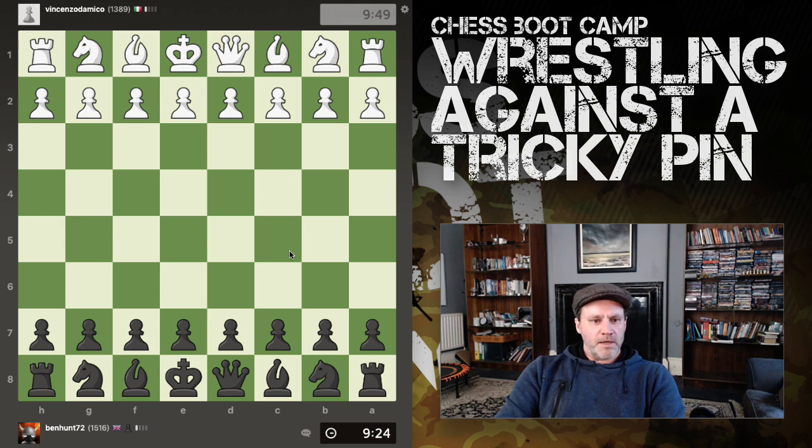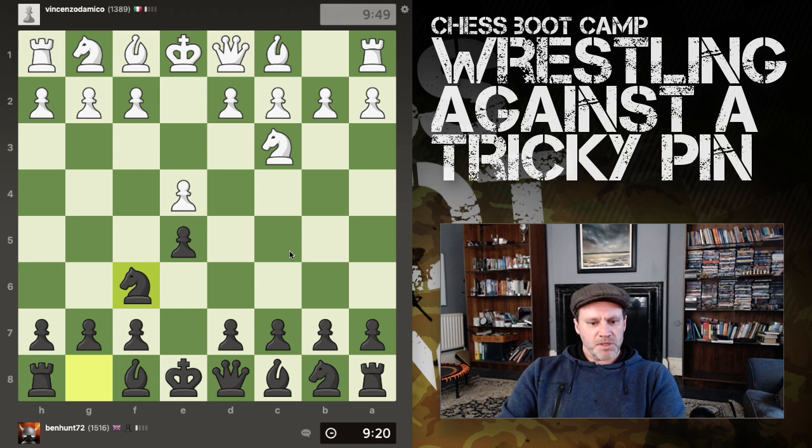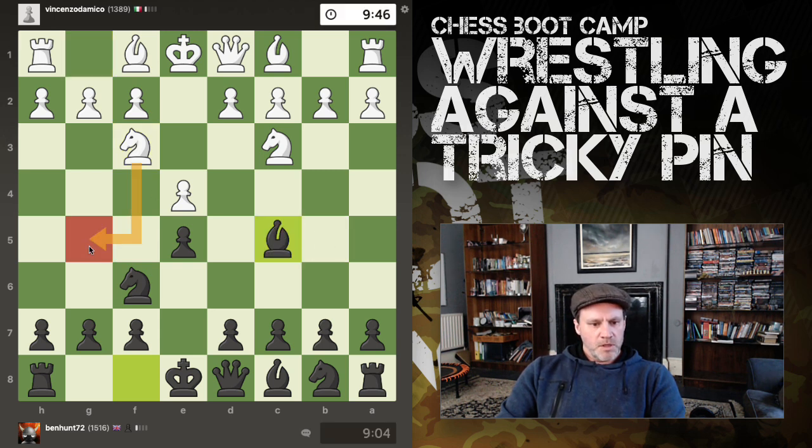Hello everyone. I've got a 10-minuter on the board and we have the Vienna. I'm just a bit slow starting to record here and opponent has played the three knights. Okay, so now we've transposed - this is no longer the Vienna game, it's got three knights out. I'm not too familiar with this, so I'm going to just develop as normal, get ready to castle. It's pretty secure.